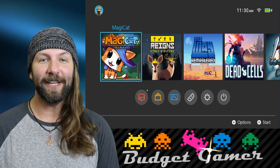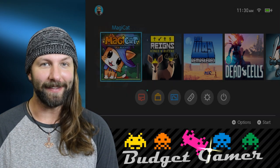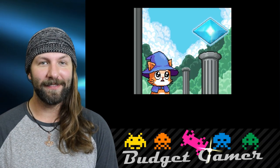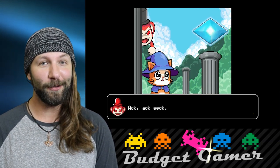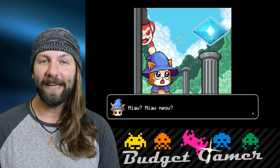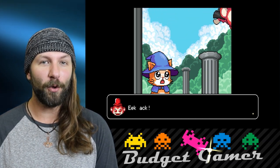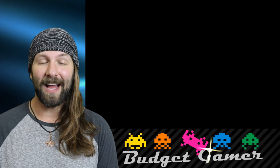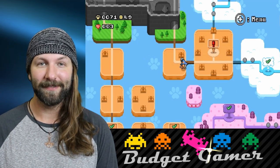Welcome back Budget Gamer fans. Today we're going to be taking a look at a game called MagiCat. Have you seen this one out in the eShop and thought it looked as lame as it sounded? I hate to inform you, but you're actually kind of wrong. MagiCat's story is as simple as somebody stole a gem and MagiCat is now trying to get it back.